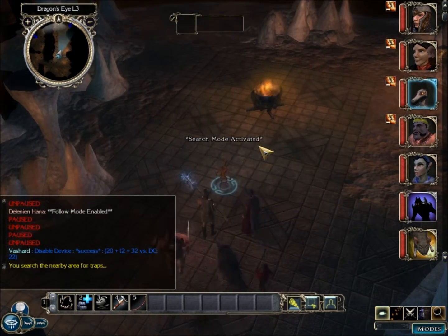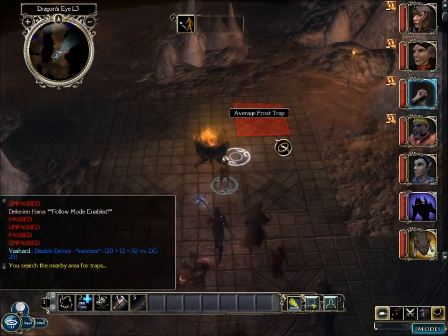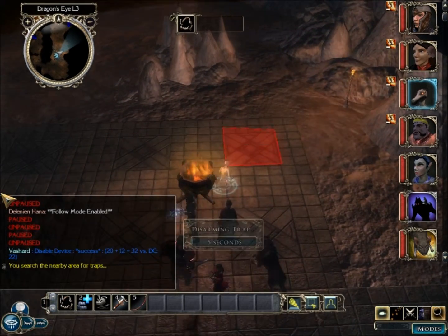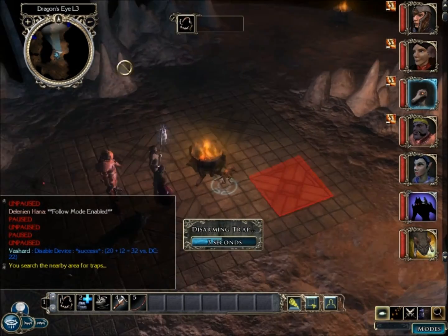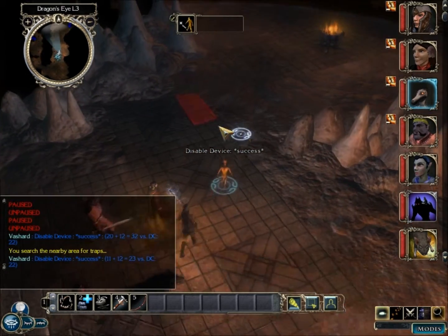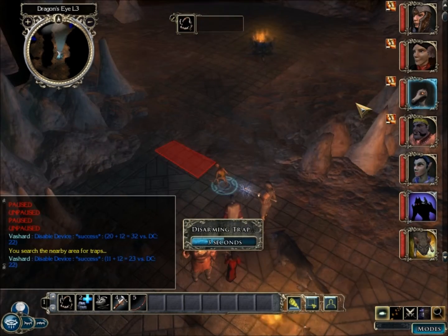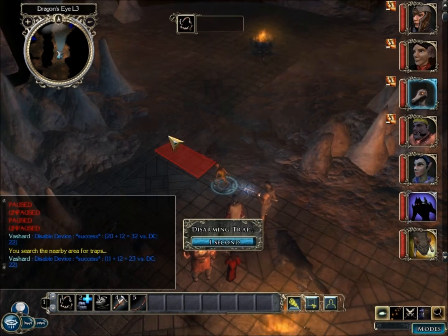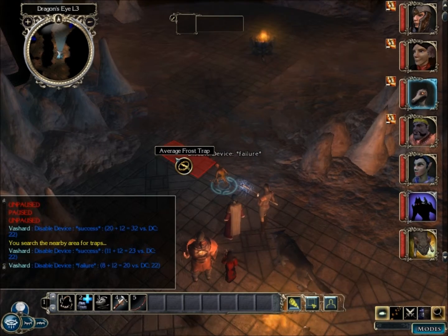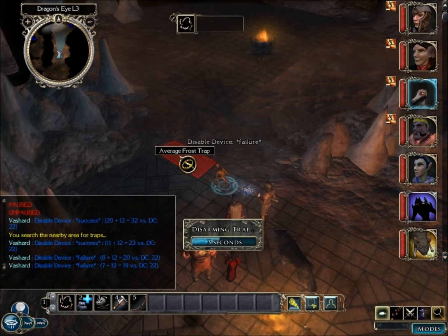Aldilinion doesn't have to go into search mode because she's an elf — she's always in search mode. There are a couple of traps around here, and last time I ended up triggering two of them: one because I saw it too late, and one because I rolled a 4 on disarming it. You rolled an 8 and a 7 — just don't roll a 4.